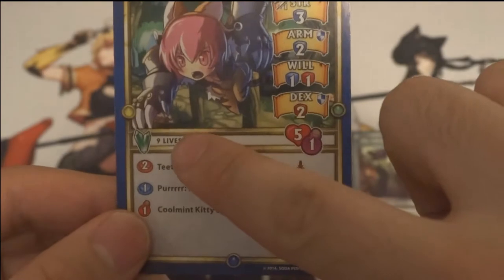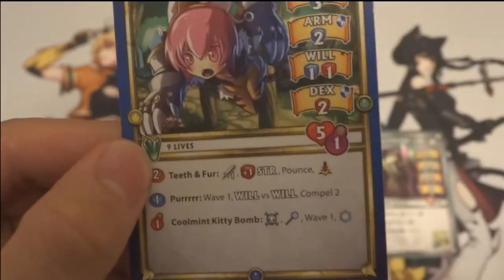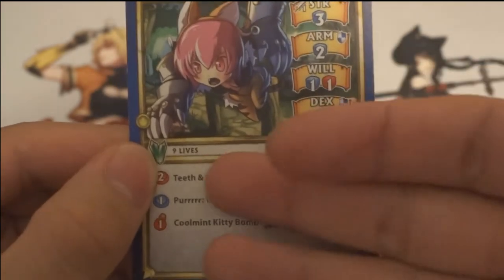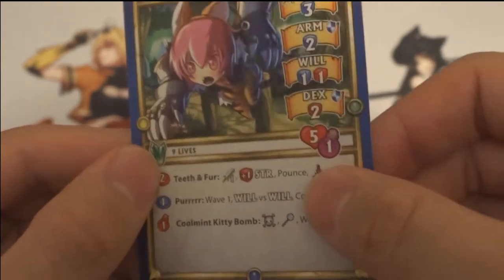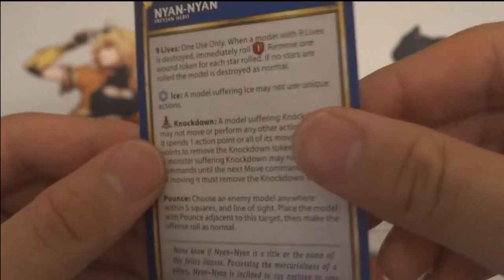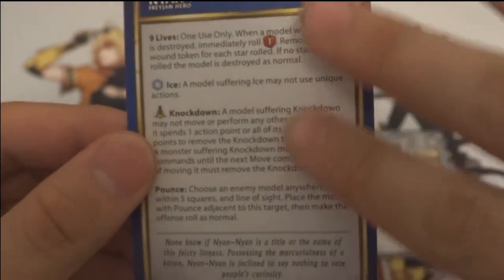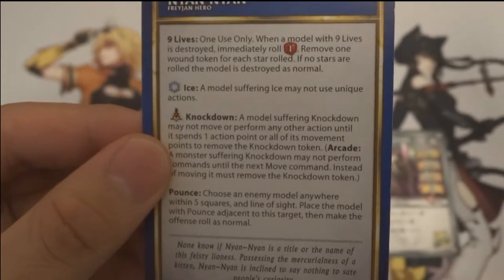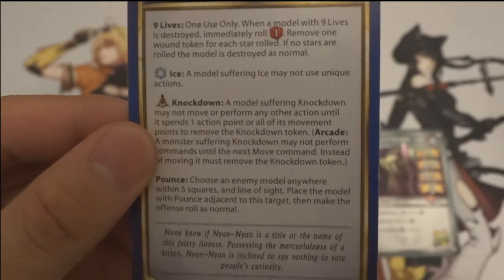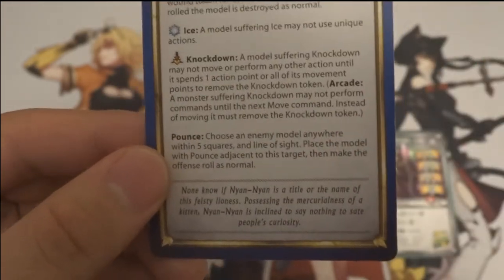In the center of the card we have the affinity. Characters have affinities with different types of crystal colors. If you have an item equipped that has these crystals on it, you can do the ability that's on the back of the card. Each character has a list of keywords — for example, nine lives is one use only, an ice icon tells you a model suffering from this may not use actions, knockdown has a different type of action, and pounce is a different type of CC ability.